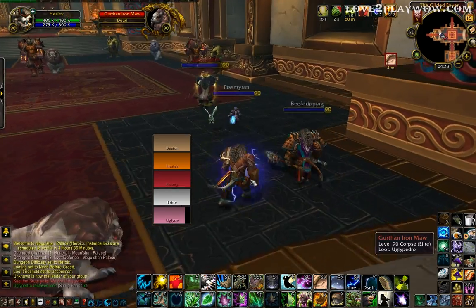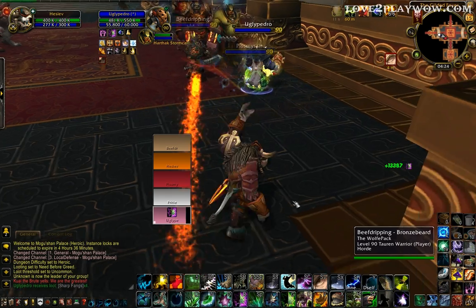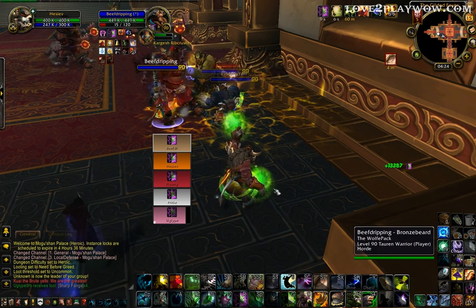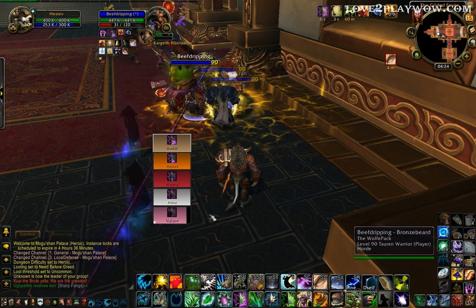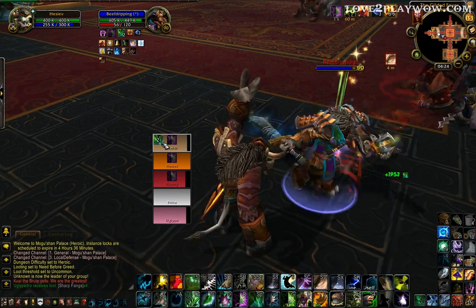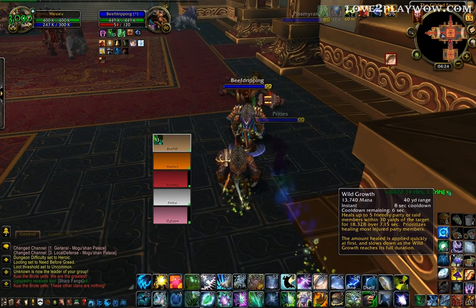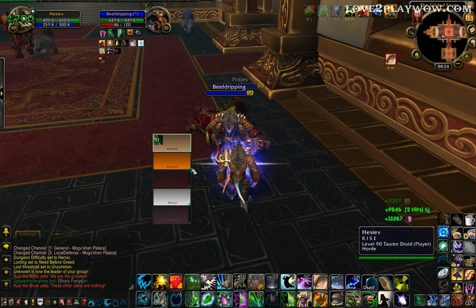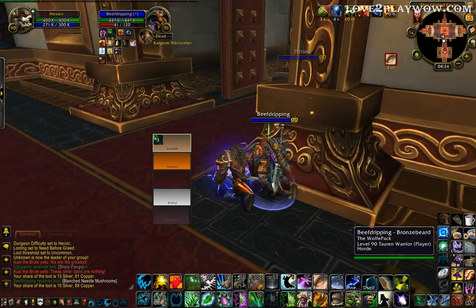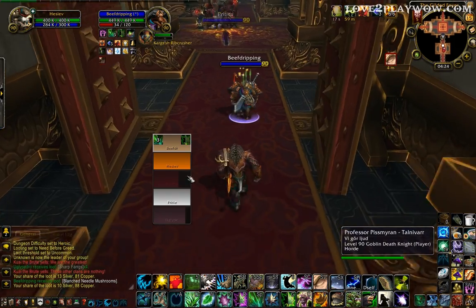Just joined a heroic to show it in action. I've got Rejuvenation as a big icon in the middle of the screen so you can clearly see it while spam healing. Next to Rejuvenation on the left is Lifebloom with the stacks. When I do Wild Growth, a small icon on the side shows that they are getting Wild Growth. And then there's Regrowth with an icon on this side as well.